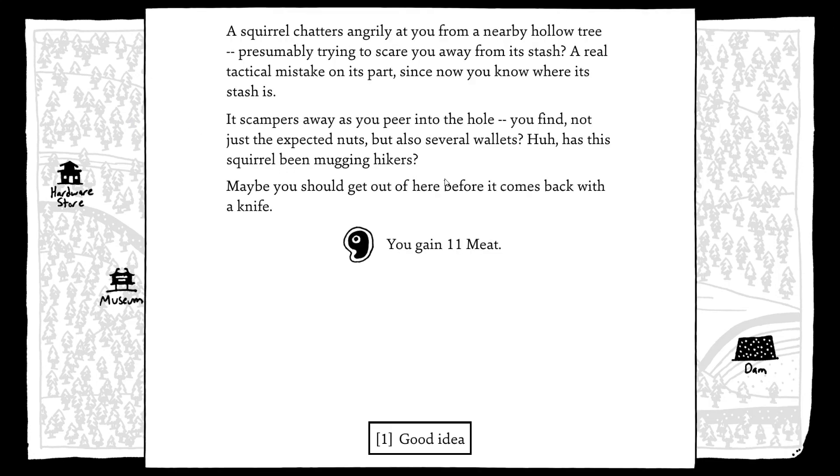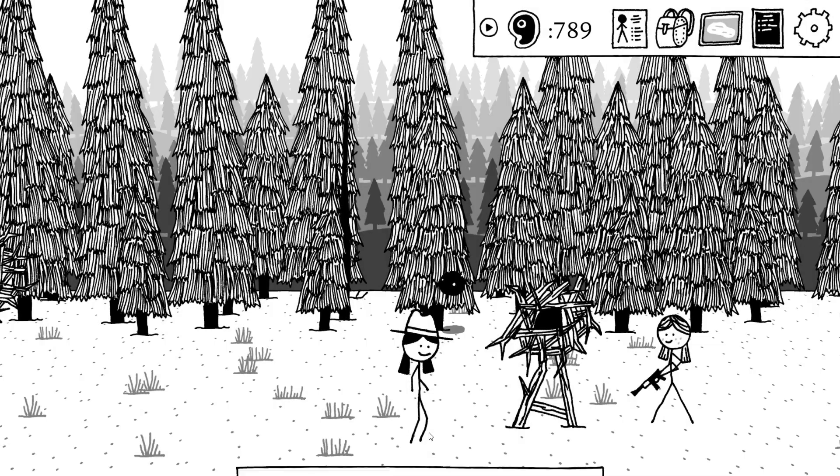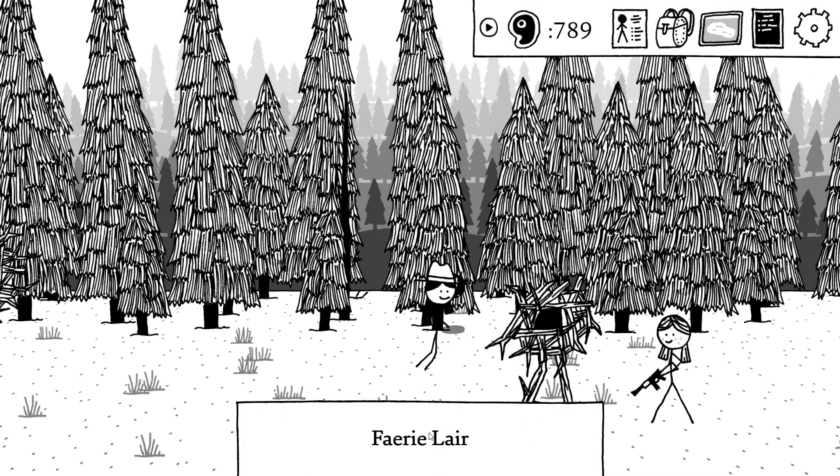A squirrel chatters angrily at you from a nearby hollow tree, presumably trying to scare you away from its stash — a real tactical mistake, since now you know where the stash is. In the hole you find not just the expected nuts but also several wallets. Has this squirrel been mugging hikers? Maybe you should get out of here before it comes back with a knife.